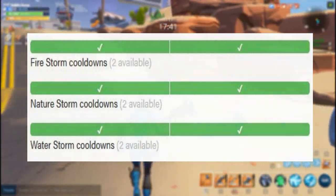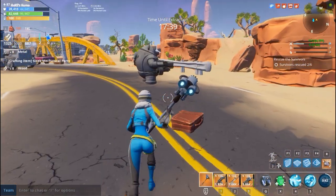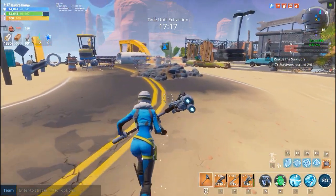For elemental storm type alerts, we have 2 of each elemental type. There are 3 elements in Save the World: fire, nature, and water — so that's 2 for fire, 2 for water, and 2 for nature.